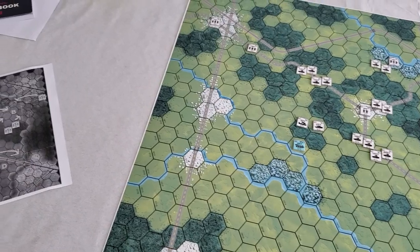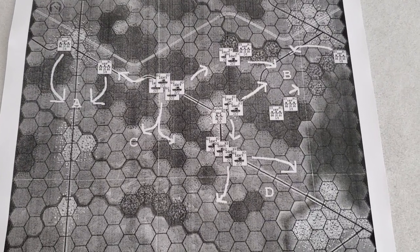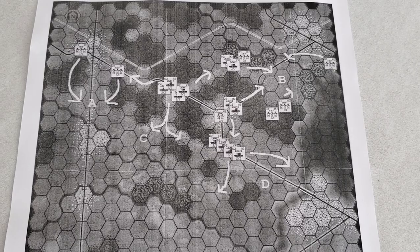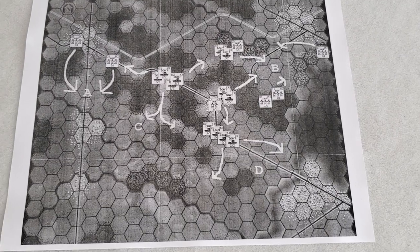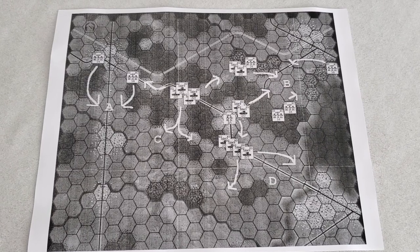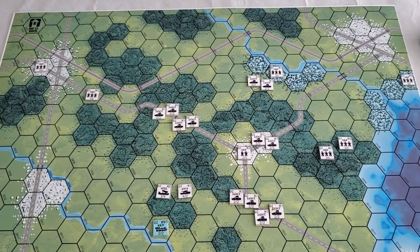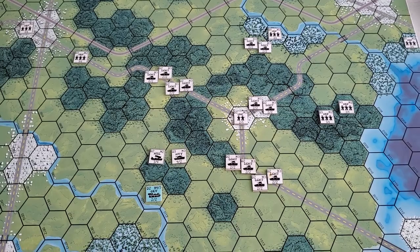I'll show you the map again so you get an idea of what I'm trying to do. I'm confident, though I've never played it against anybody, so I may get my arse wiped right away. They only get 12 units, and they don't have to put them all on the board at once. I think you get more points the quicker they can get units off to the north edge of the board. Anyway, I'm extremely confident — I call it the light tank defense, and I would love to give it a shot against somebody.